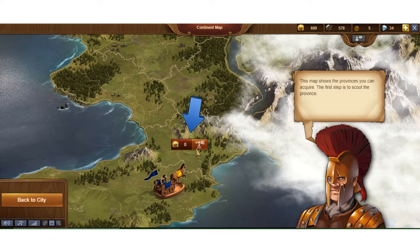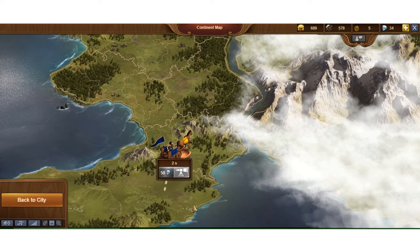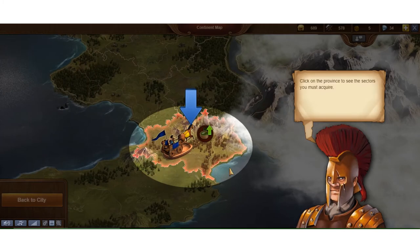In the continent map, it doesn't require any coins and I can do this research to get to the next province — that's what it's called. I'll click on that little button for a province that I can scout. This goes incredibly fast the first time; it's not usually anywhere near that fast. Then I click on the province to see what I can do there.